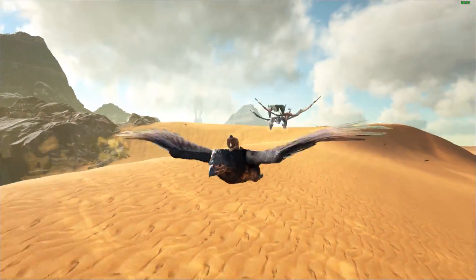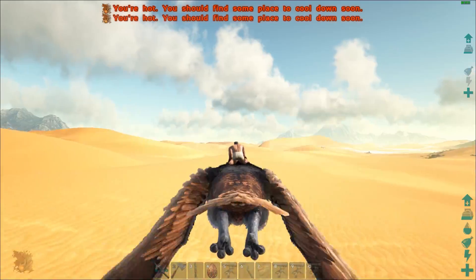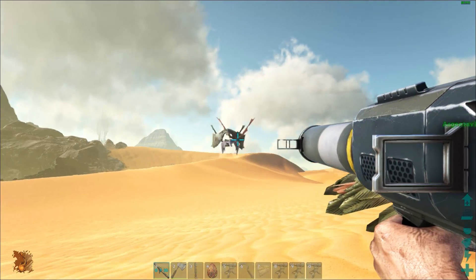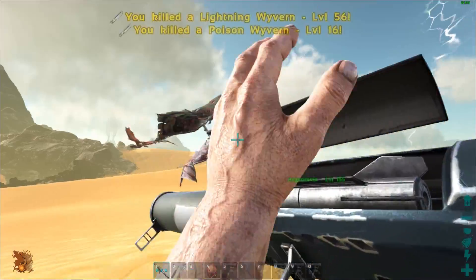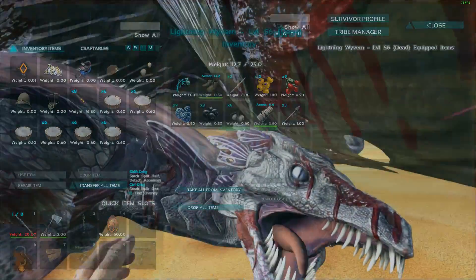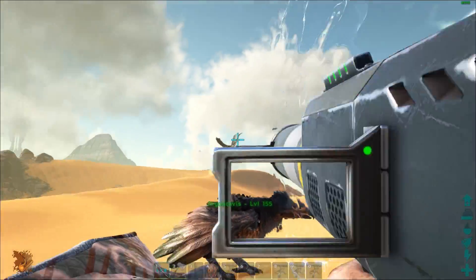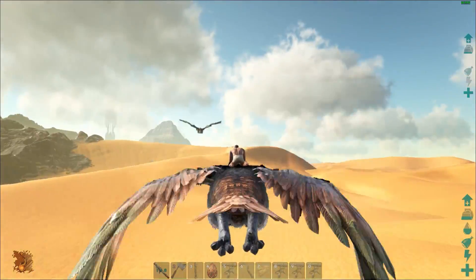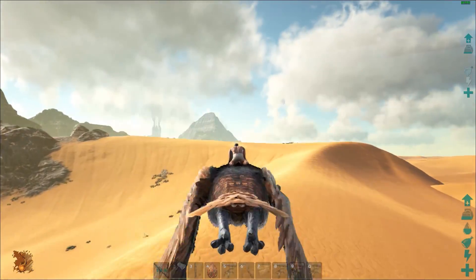Let's see if I can show you guys real fast without dying. Flying in, shoot, reload — and there's two of them. It doesn't show you the health but they don't have a lot of health. It's very, very rare when they have a lot of health. That's exactly how you get an egg, guys. We're gonna jump over to mine now and show you guys how to do the other stuff — please don't kill me. See you guys in a second.